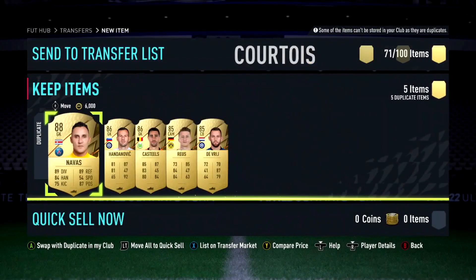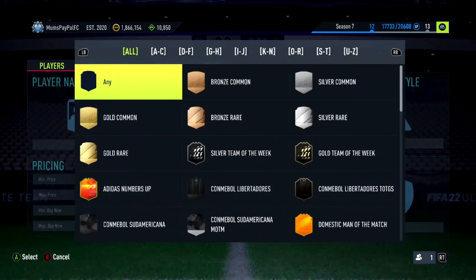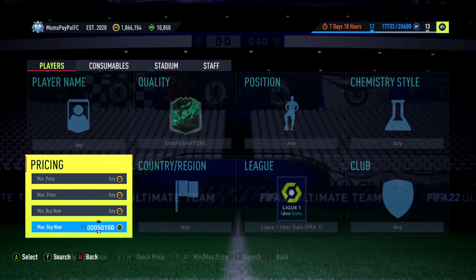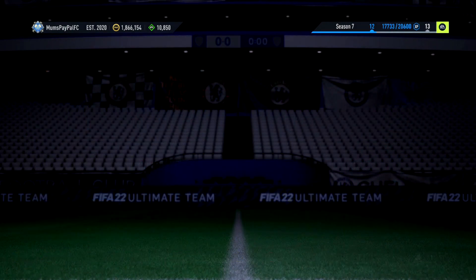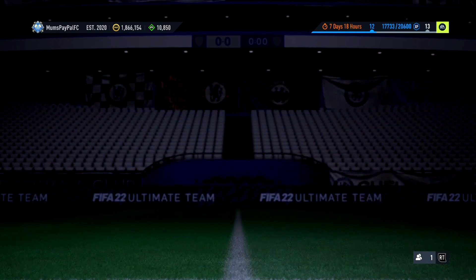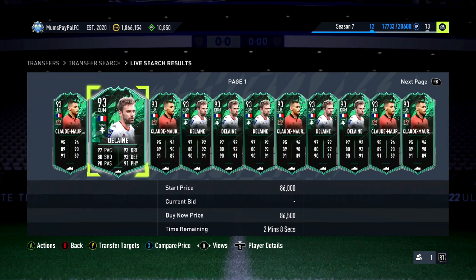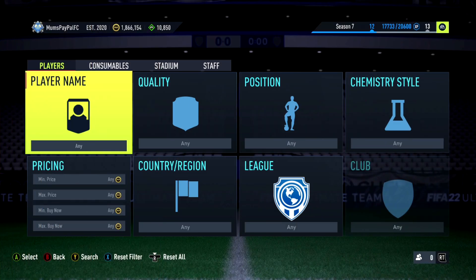Next up we're going to jump into the first shapeshifters filter of today's video. League earned shapeshifters have come back down in price and they're both very similar in price, which is handy. We're going to go to around the 50 to 55k mark. We've got Delaney and the left back — they're literally both around 57k each. The tax is about 3k, so you don't have to snipe for too much less. There's also Mendes who's only a little bit more, and Toral is a bit of a jackpot as well.